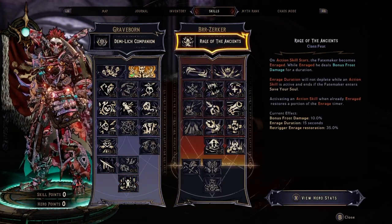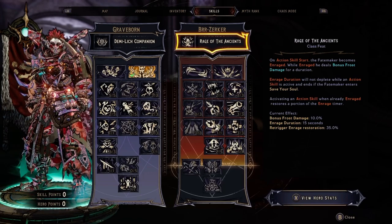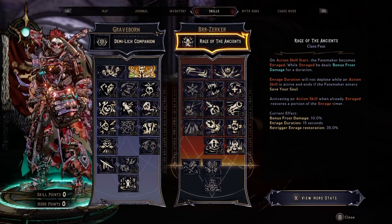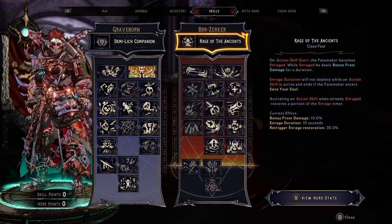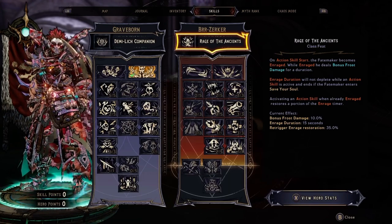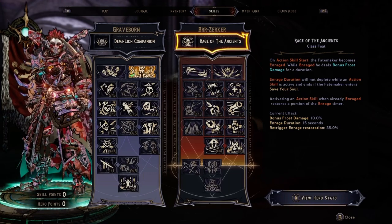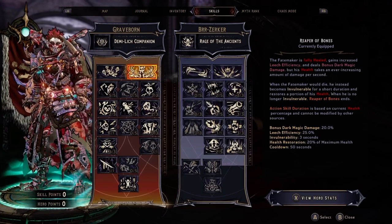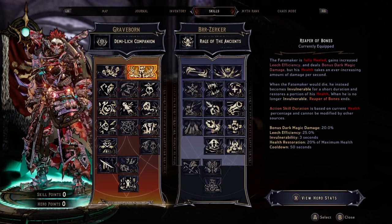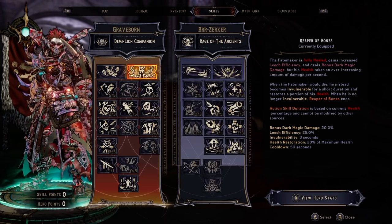Moving on to the Berserker tree. The Berserker is normally advertised to utilize Frost Damage, but I don't actually invest in any of the Frost Damage points in the tree. Instead, I'm more interested in the second paragraph of Rage of the Ancients, the class feat for Berserker. On Action Skills Start — in this case, Reaper of Bones — the Fate Maker becomes enraged. Rage Duration will not deplete while an Action Skill is active. With Reaper of Bones, when the Fate Maker would die, he instead becomes invulnerable for a short duration and restores a portion of his health, allowing me to be enraged for over 2 minutes in most scenarios.